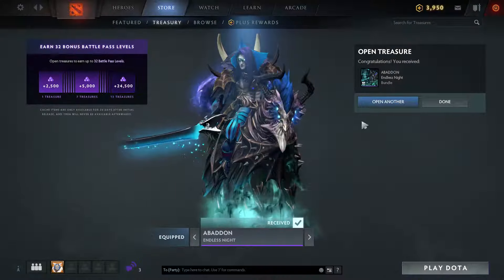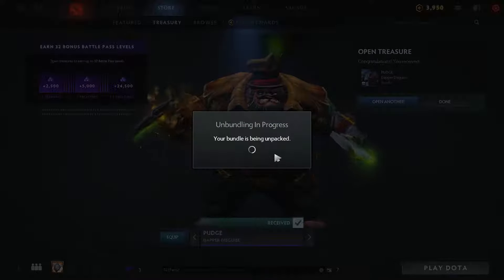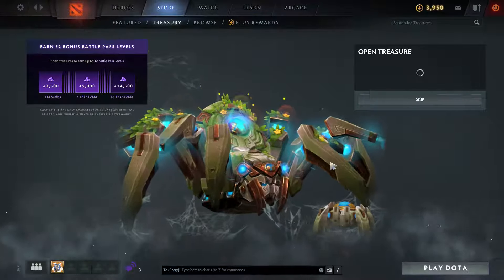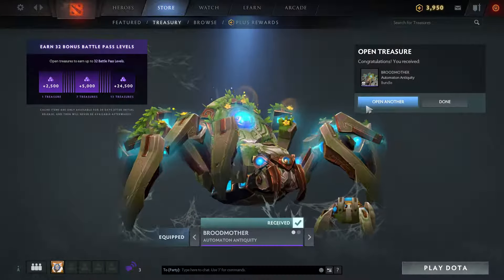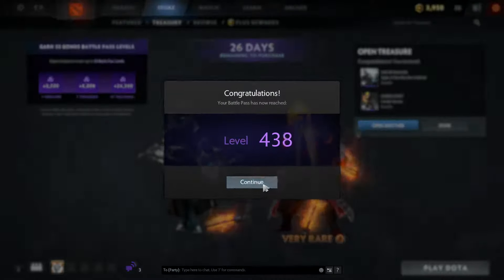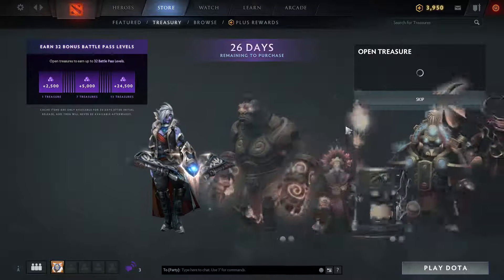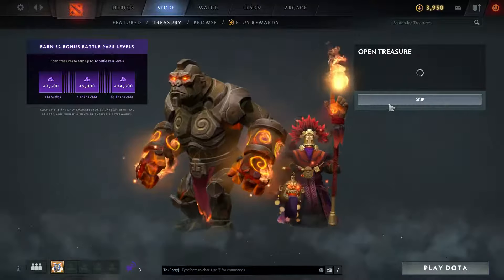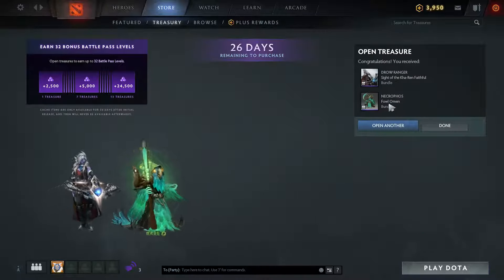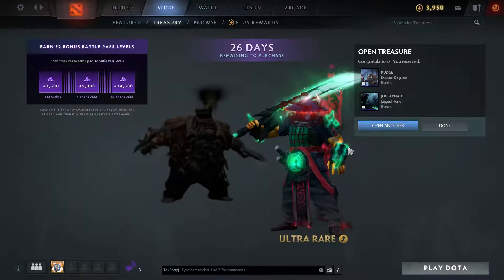Equip because we like the Abaddon skin. Equip as well. Equip, certainly equip. And we got the rare Amber Spirit one! The one we're looking for — we want Necrophos. And we got him! And we got Juggernaut!